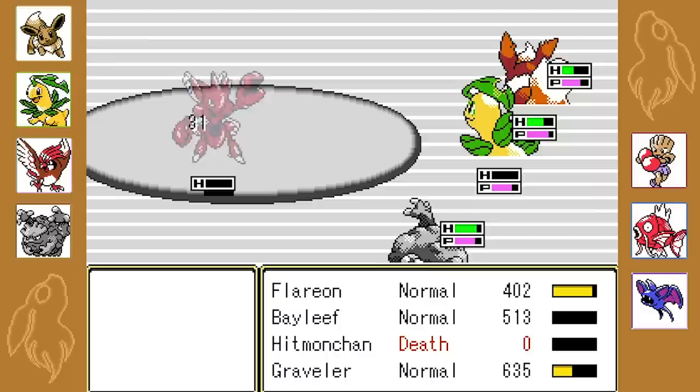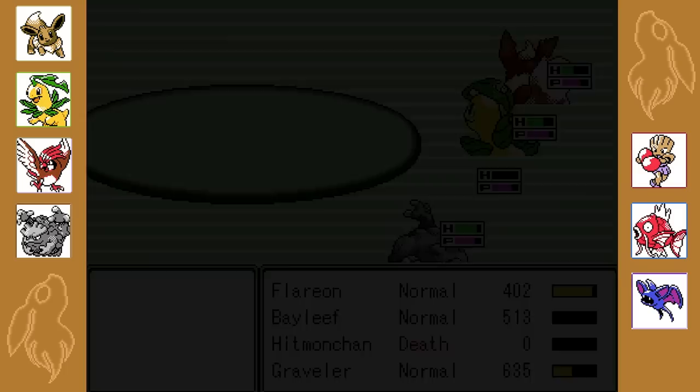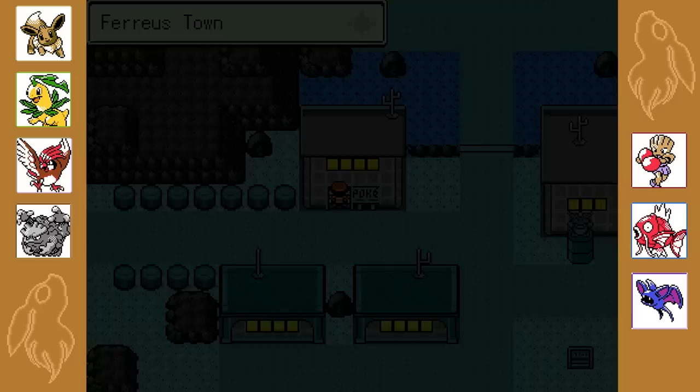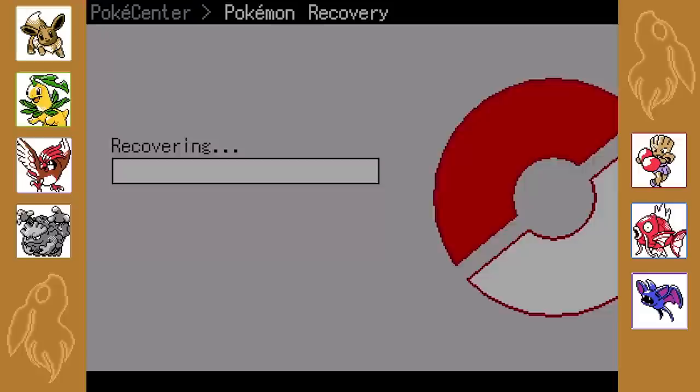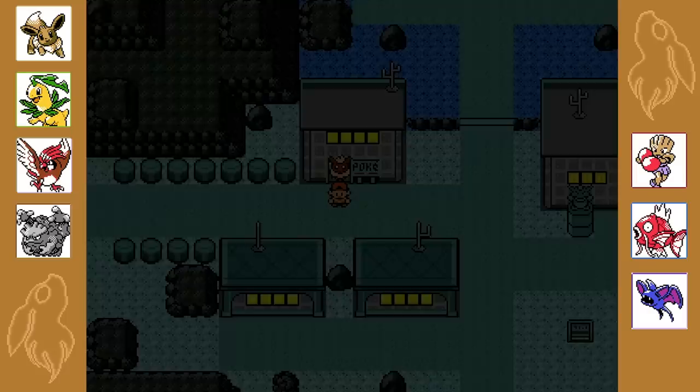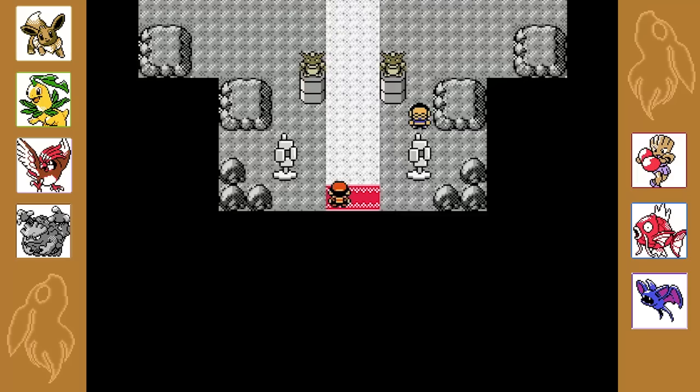But if we get Rock Smash this episode, there is so much we need to do. I'm going to get healed up now because we lost Hitmonchan. If we get Rock Smash, we can go north to the berry patch, get a Bulbasaur, go to Route 10, get that Pokemon whatever it was, then keep going south down to the top of Ros Lake - then we can get a Squaddle. There's also more we can explore with Rock Smash elsewhere. Yeah, there's a lot to do.